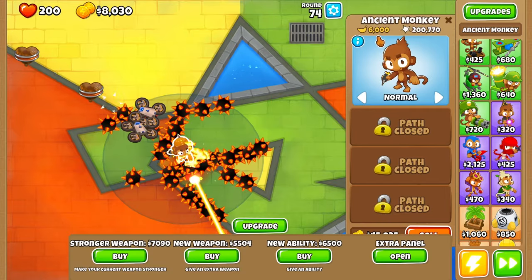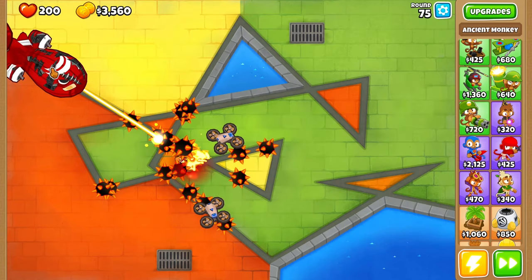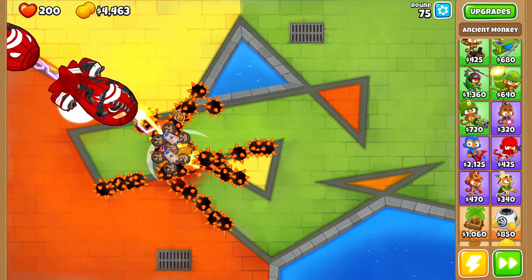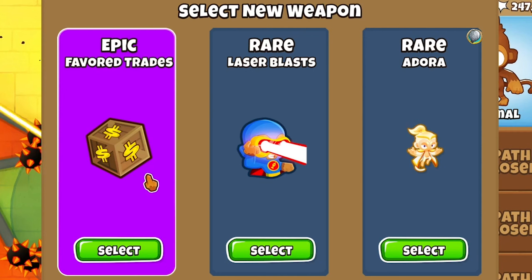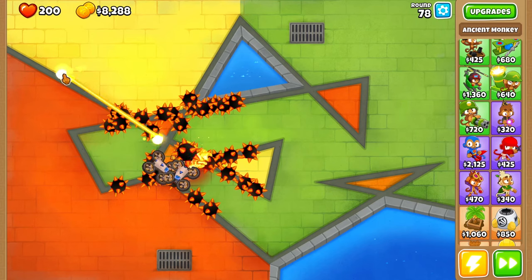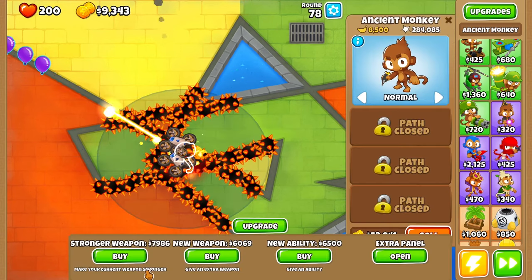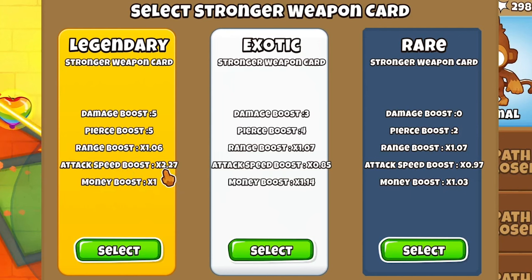We're already making 6,000 just from that one ability. I want to try to get global range — 1.07 range. The spike mines are actually going to carry us so much because we'll attack super fast and lay them extremely fast when this guy gets really powered up. Another weapon — two Favorable Trades, that stacks. We get a thousand each round now. Two more rounds until the ZMG. We are killing it. Another legendary!